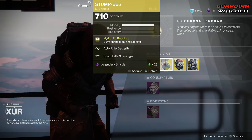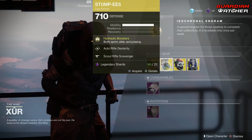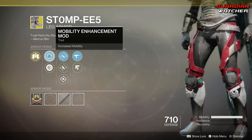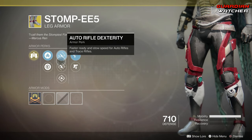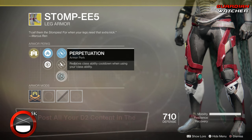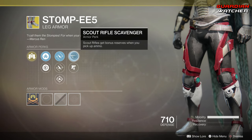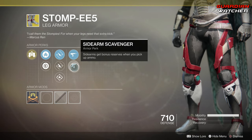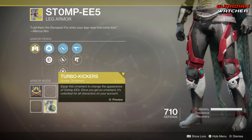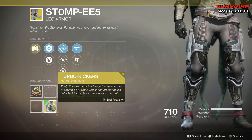Next exotic is the Stompees for the Hunter. The intended perk on this is Hydraulic Boosters, which buffs Sprint, Slide, and Jumping. Then we have Auto Rifle Dexterity, Fusion Rifle Dexterity, Perpetuation, Scout Rifle Scavenger, as well as Sidearm Scavenger. And this also has an ornament called Turbo Kickers, which pretty much just makes your legs look like they're a machine. Pretty cool, though.